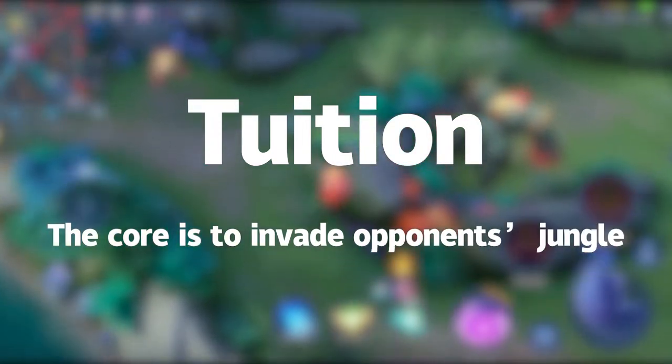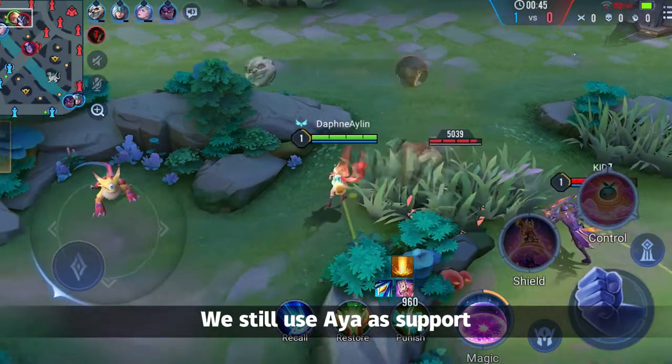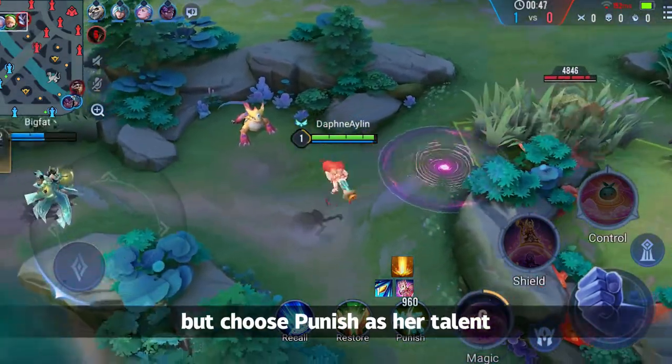The core is to invade the opponent's jungle. A Punish Mode Aya doesn't take the jungle position — we still use Aya as a support, but choose Punish as a talent.